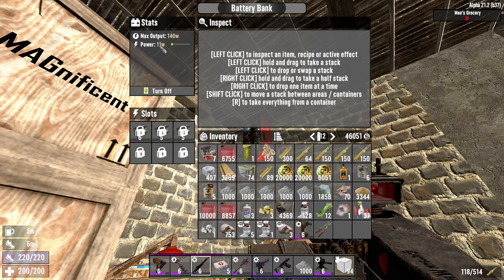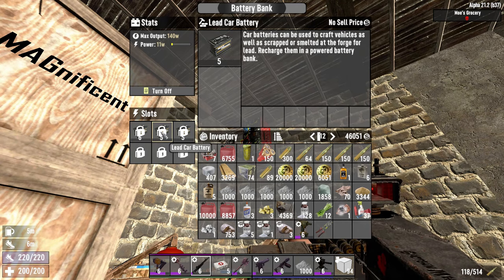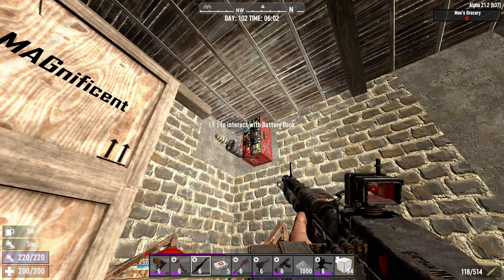Power: 11 watts. But the max output is 140. But the batteries are dead. If the batteries are dead, does that just make it so — oh no, there's a little bit left in this one. Does it just make it so that they give less power, or do they give no power?